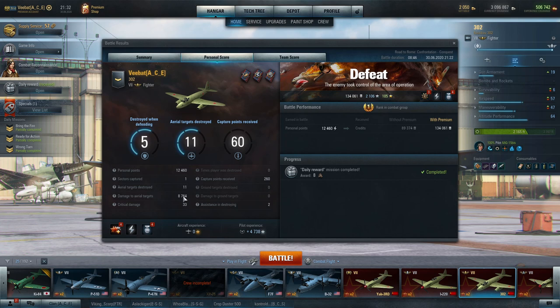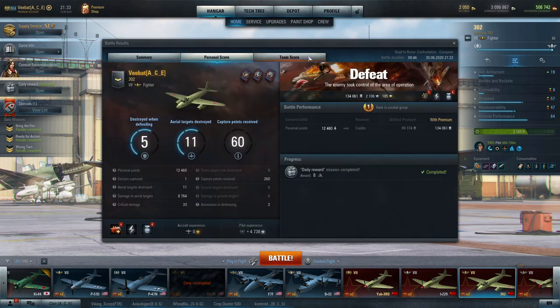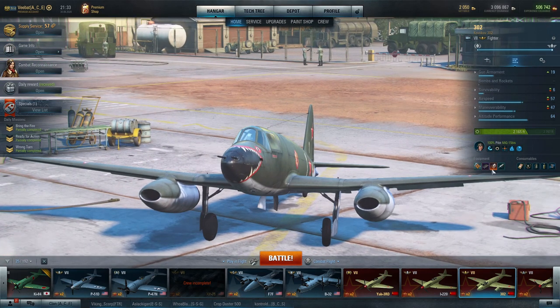It was a pretty decent match for us, but a lot of the work we were doing was over the mine. Unfortunately we just did not have the capability to really hold those guys at bay and they were able to get the win. We had the IL-8 and the P-51H. We posted a pretty decent score — we were bottom tier, but we are specialized in the airframe which opens up a lot of avenues.